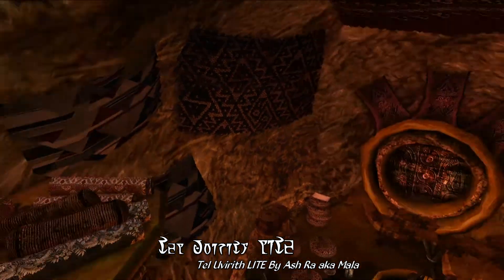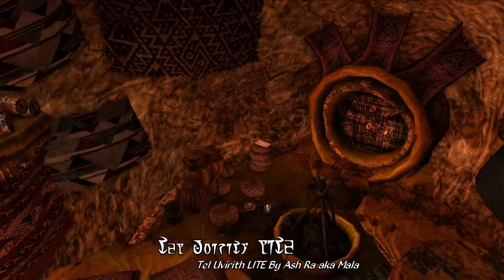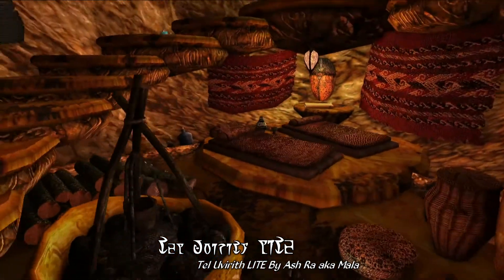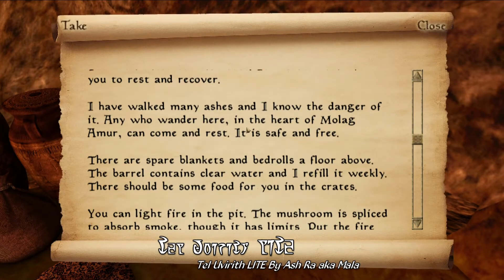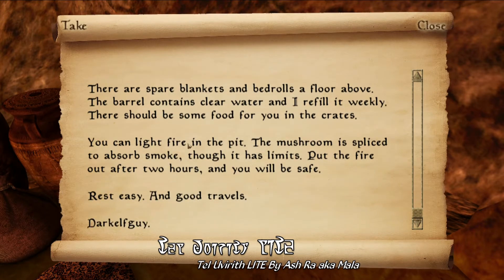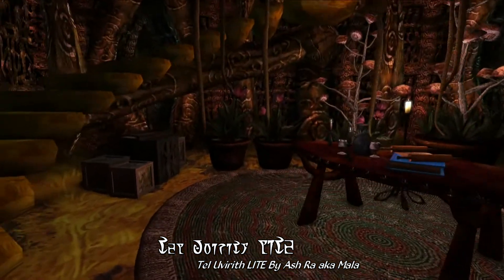Moving on, we're just going to check out the guest house here, which is just a really beautiful and cozy abode, complete with bedrolls, a fire pit, and a fair number of containers. I just love the cozy and atmospheric interior design here — it's just an incredibly welcoming place to come upon after an ash storm or a long journey through the Malagamur region. You also find a number of documents scattered throughout this home, presumably left by your character, detailing notes of their various experiments.